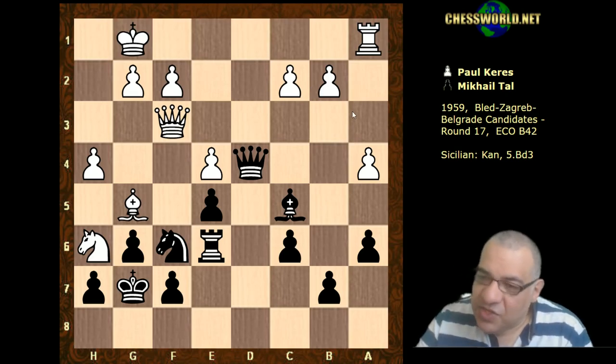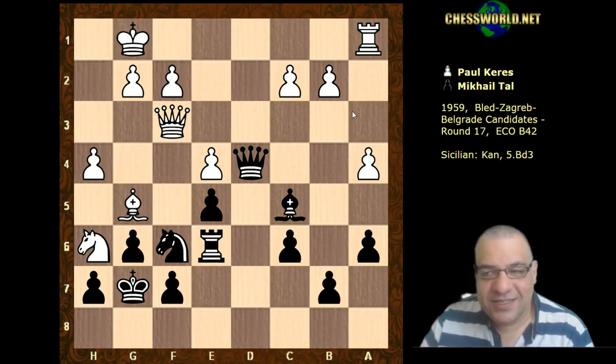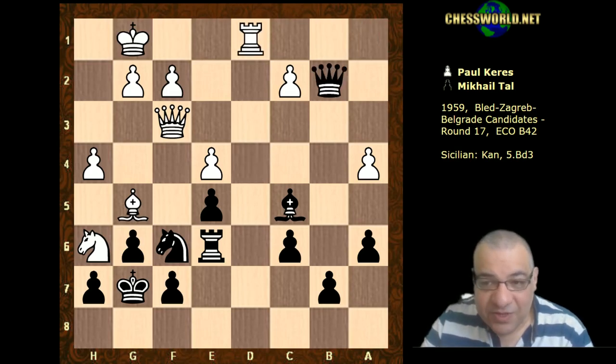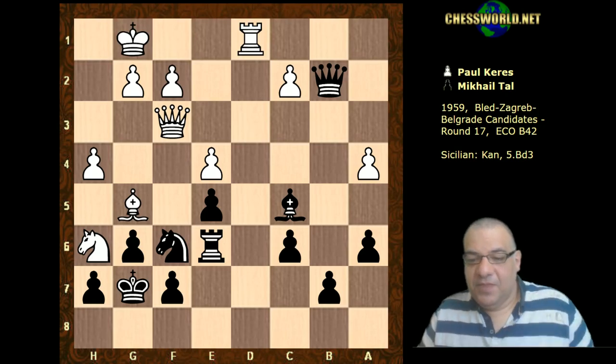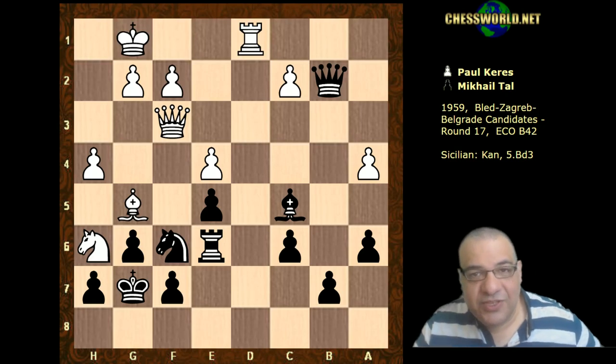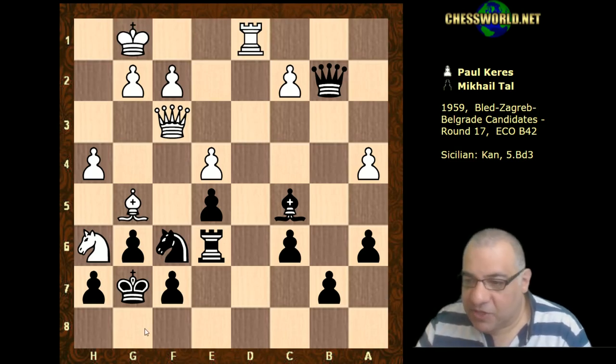Is it too dangerous to take this pawn on b2 though? Already Tal has let Paul Keres install attacking pieces around his king - is he really going to take this pawn on b2? Well he does, and now Rook d1. It seems as though White's really generating some dangerous threats. Rook d8 for example, then even Queen f6 would be on for Rook g8.